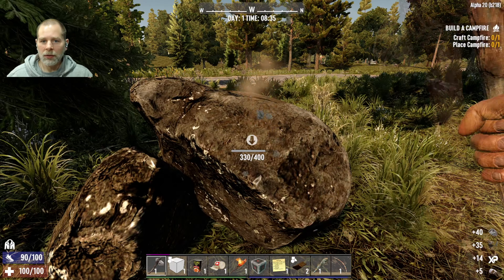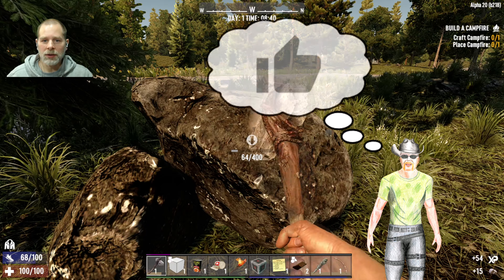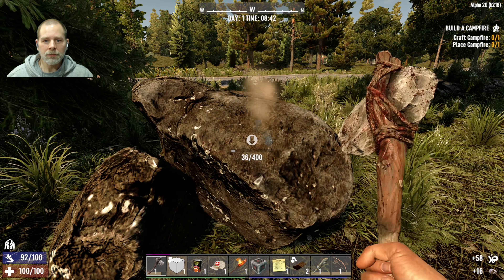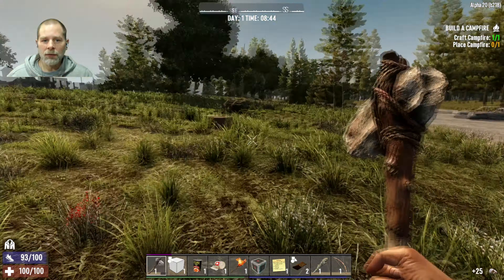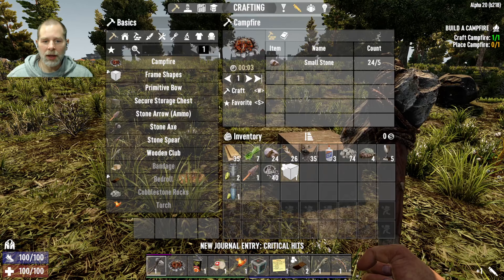We're going to grab a couple of rocks here too just because we always use a couple extras. I think we're almost done with the entry anyway because we just need to craft a campfire. Let's craft the campfire while that's going on and then we can place it and we'll be done. I just wanted to do that because you get that little bonus for completing the thing.